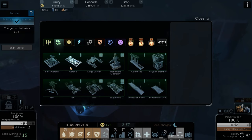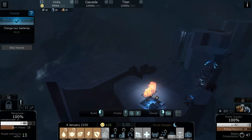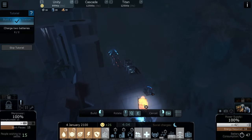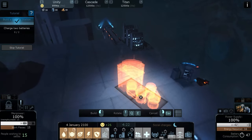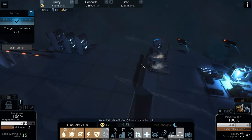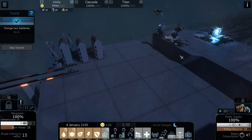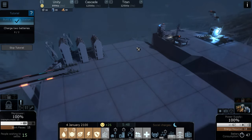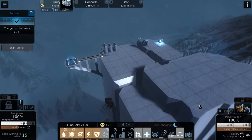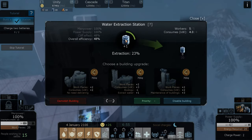Let's go ahead and do the next thing we need — an order station. I'm going to choose the location. I kind of like these two connected to each other. Let's zoom in a little bit. I don't know if there's like elevators or that kind of stuff yet, but we'll have to find that out because I only did a few things in the tutorial. And that was kind of it. So that will do the water extraction.